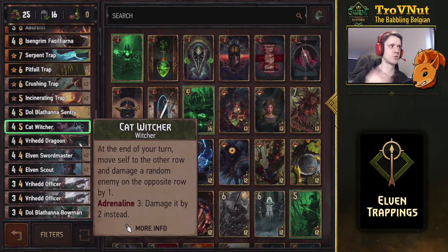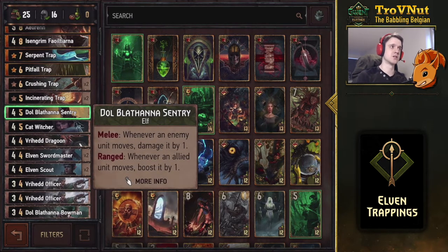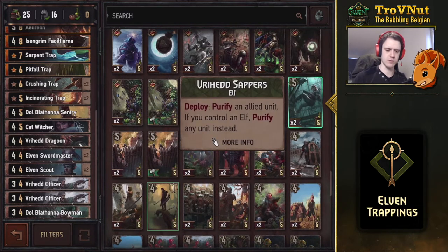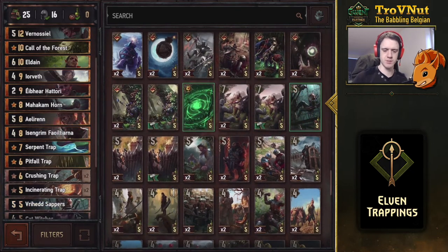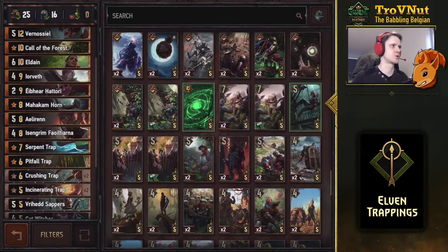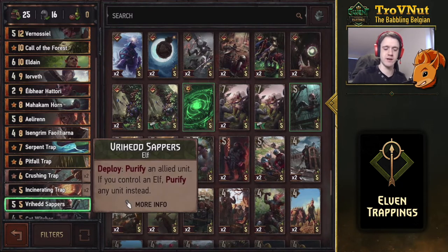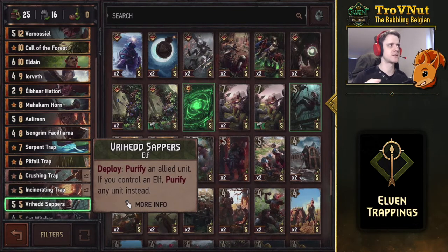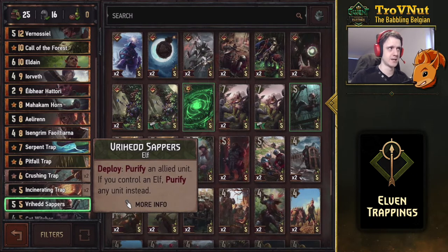The Dol Blathanna Sentry works in conjunction with the Cat Witcher — whenever an enemy unit moves it damages it by one, or if placed on the ranged row it boosts every allied unit that moves. This is one of those cards you could replace; for example, you could swap it for the Vryhedd Sapper to have a purify option. The Vryhedd Sapper can purify an allied unit and, if you control another elf, can purify any unit instead.